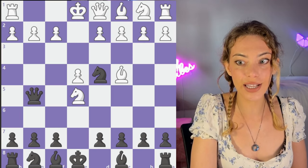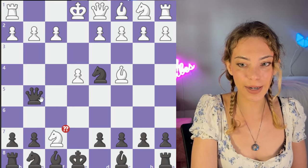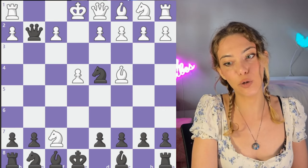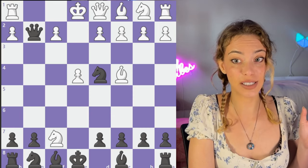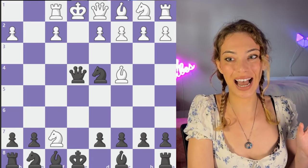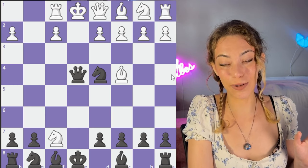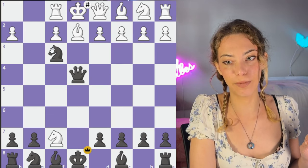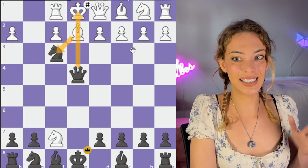Qg5 seems like such a dumb move. What happens if Nxf7? It seems like right now we're just losing a piece right off the bat. But now we have Qxg2. There are several different responses, but obviously it looks like you don't want to lose your rook — Rf1. But now we have Qxe4, and this is just really bad because the only way to stop the mate is to give up your queen. If we go bishop here, we have mate in one with this really annoying trick, and the bishop can't take back because we have it pinned.